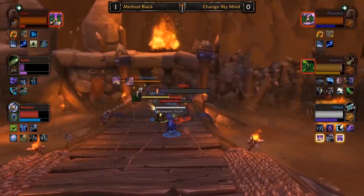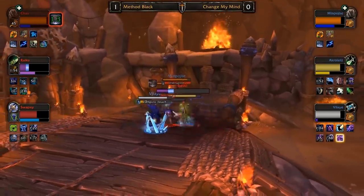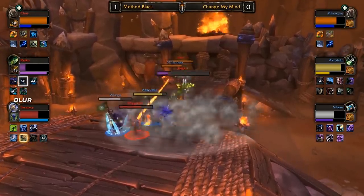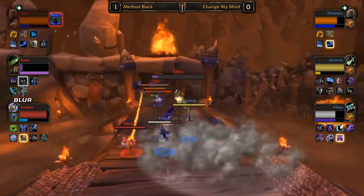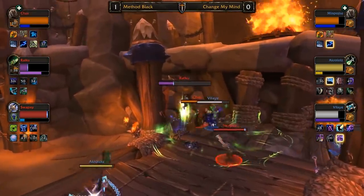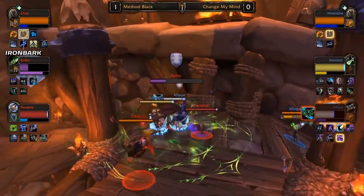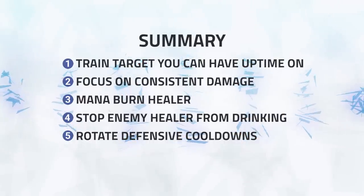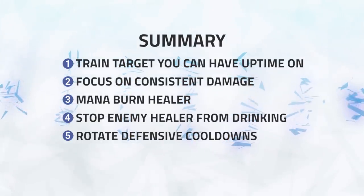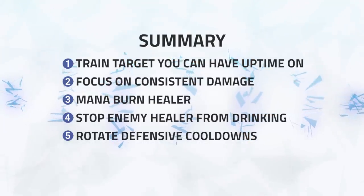Lastly, play defensively. This comp focuses mainly on winning on mana. Demon Hunters and Death Knights have incredible amounts of self-healing, so they don't actually require that much healing — giving your healer time to focus on positioning and countering enemy setups. You do have a lot of defensive cooldowns to rotate through, so communicate well and don't overlap them. To summarize: train the target you can have uptime on, shut them down with the Death Knight, focus on consistent damage, land burns as often as you can, stop drinks, and rotate defensive cooldowns.